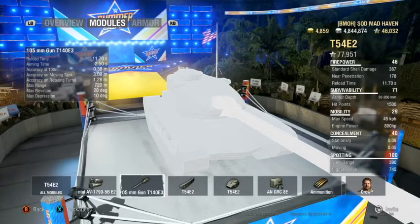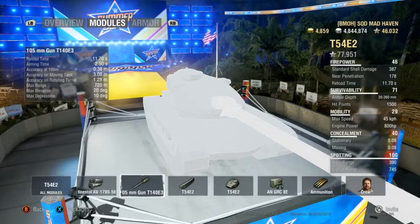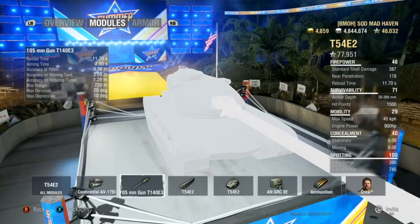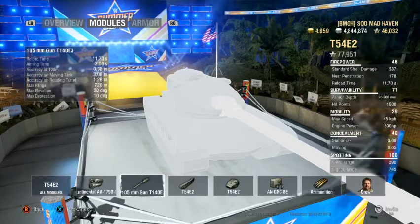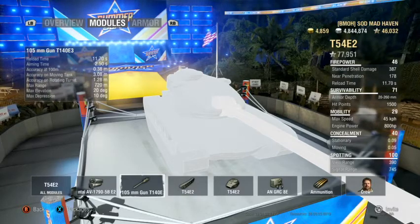Gun depression — this is where it gets fun. 10 degrees of depression, 20 degrees of elevation. 10 degrees of gun depression is a lot; it allows you to work a ridgeline and take care of yourself very well. 20 degrees of elevation means if anyone's above you, it's easy to take shots. You have a lot of mobility with this turret.